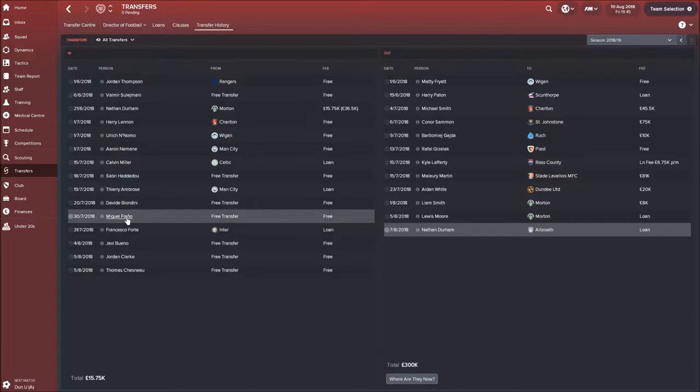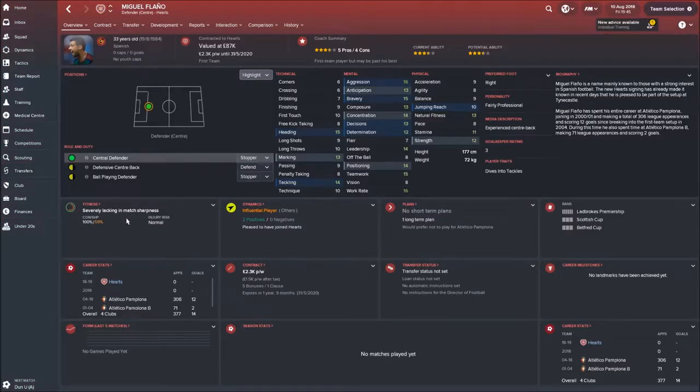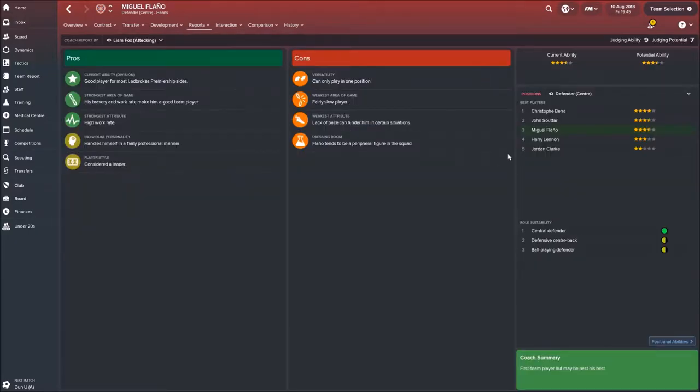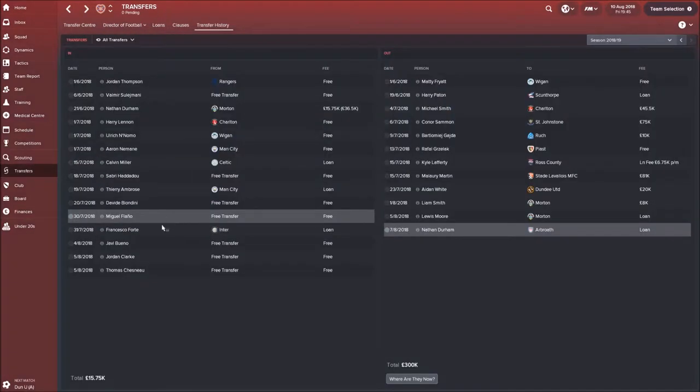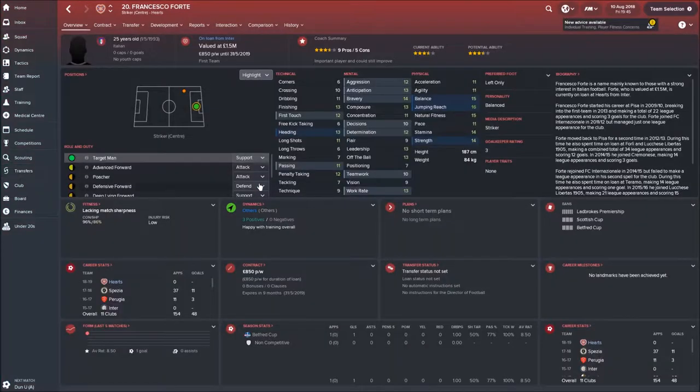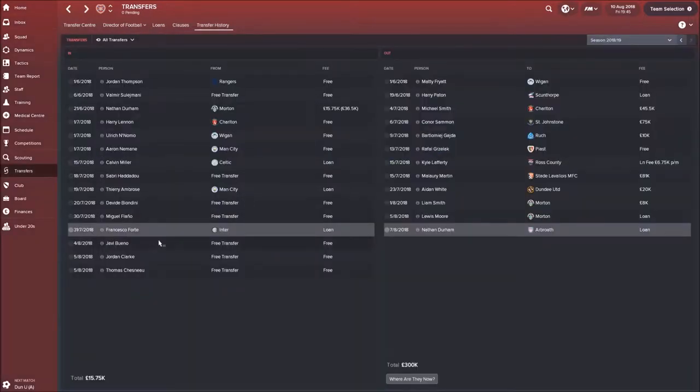We've signed Miguel Flanel on a free - he's a pretty decent defender, our third best, and I think for a season or two he will be decent and good for tutoring. Francesco Forte came in on loan. I'm a bit of an Inter Milan fan and I've used him in other saves and quite liked him. He's valued at 1.5 million but he's probably not going to start.